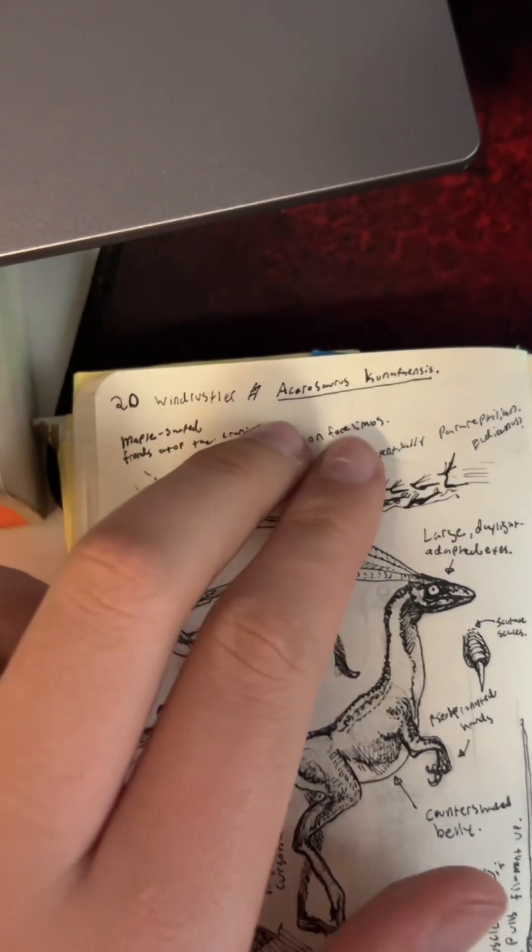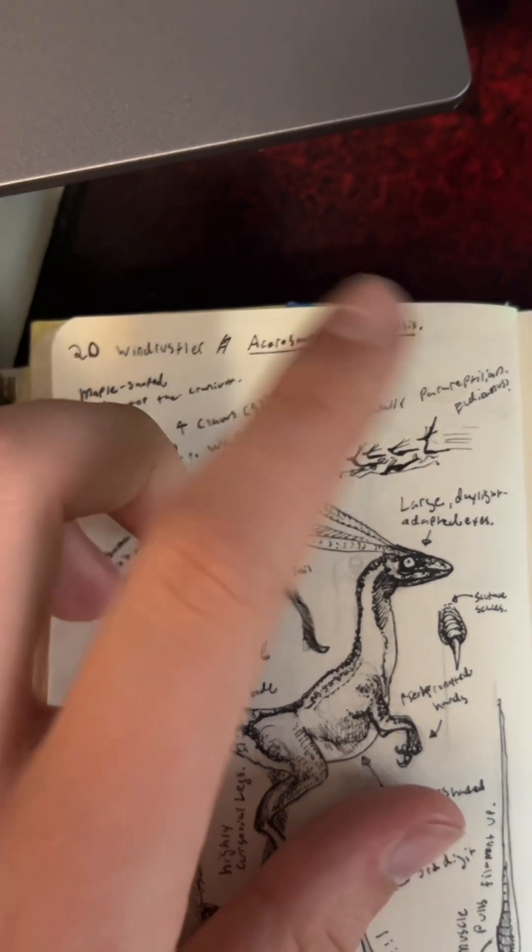Because I'm a pedant, I've given them the name Acerosaurus cunafaensis. That means maple leaf lizard from Cunafa. Just like basically every animal with the suffix '-saurus,' that doesn't necessarily mean they're lizards.